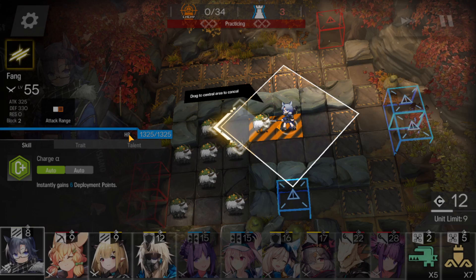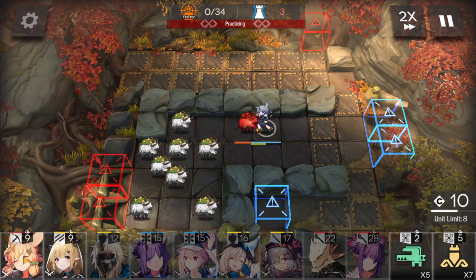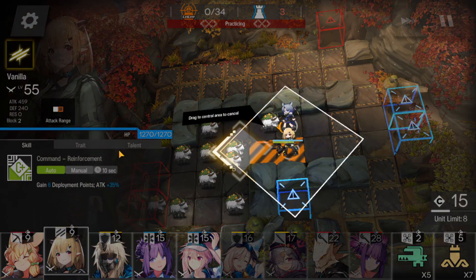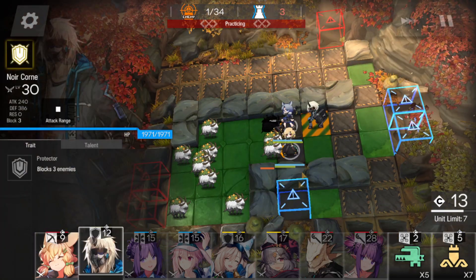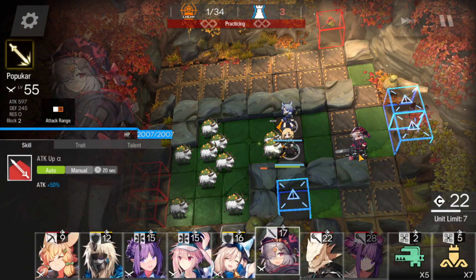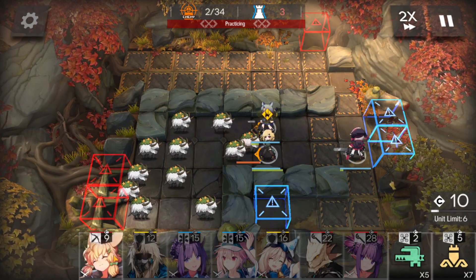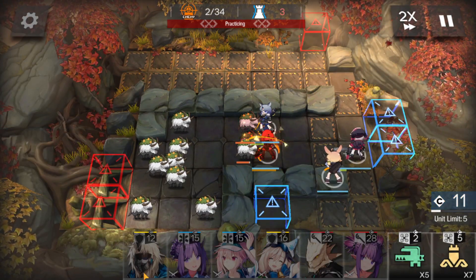First of all, put Fang over here. Now put Vanilla besides Fang. We'll wait for the credits. Now put Popokar and a shock drop over here. We also put Cruz over here.